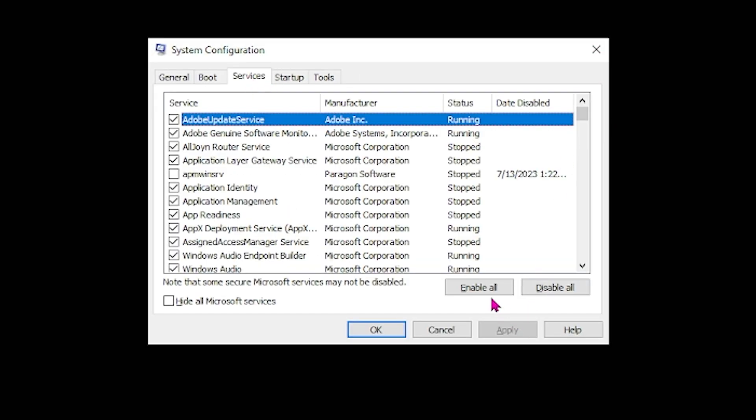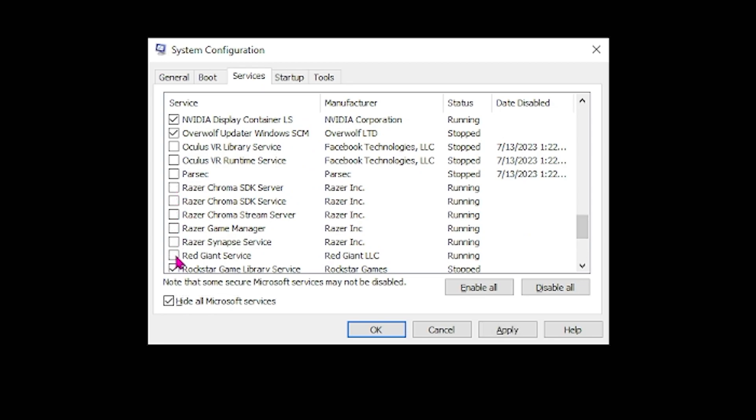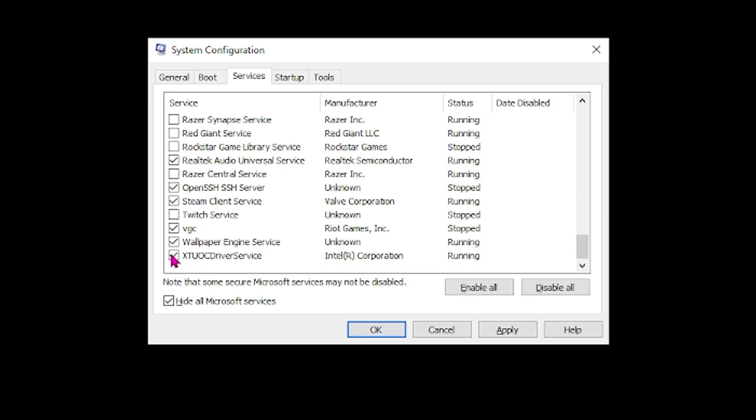Then hide all Microsoft services, scroll down and look through things you probably don't need or anything that can control your mouse. Disabling this should fix your issue. If it doesn't, go ahead and click disable all, hit apply, okay, and then restart your computer.